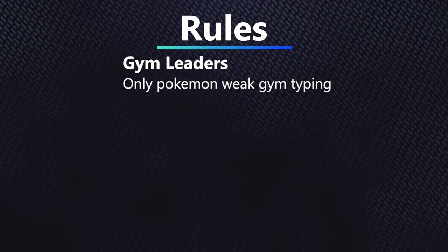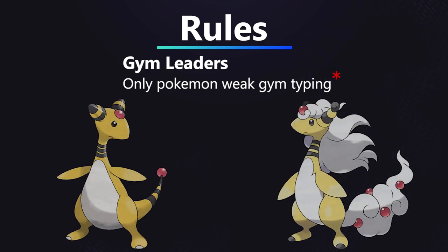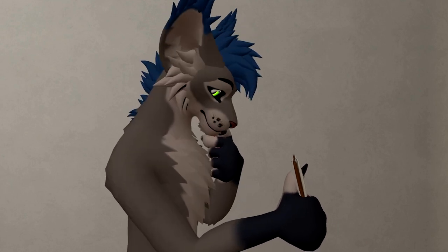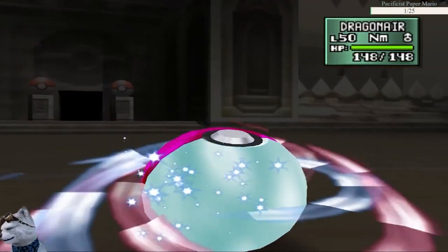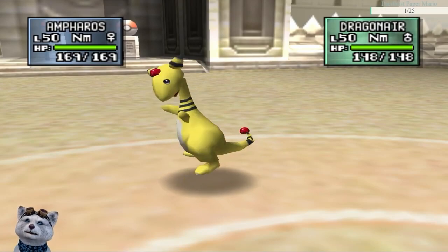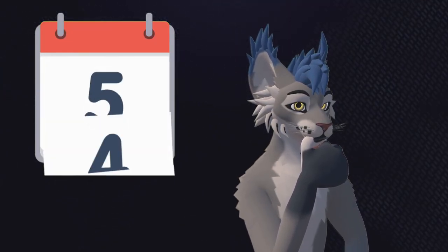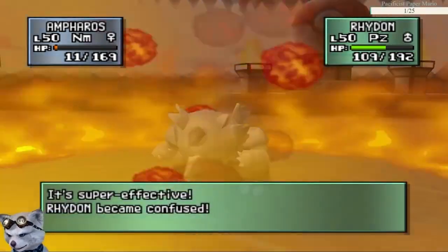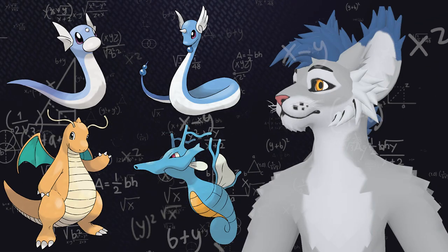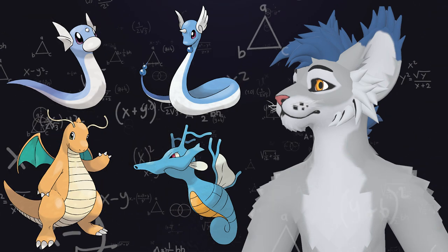This is the point where this run becomes a true challenge. When I originally streamed this run, this gym was so difficult that instead of using only Pokemon weak to the Dragon type, I actually laxed the rules to allow Pokemon that resist the Dragon type when they Mega Evolved. However, during the writing of this video, I just simply couldn't allow myself to let that slide. Even allowing myself that exception, I still required over three months of retries and didn't have a consistent strategy for Clair. So I set down off-stream and formulated a way to beat Clair with only the four dragons in-game.